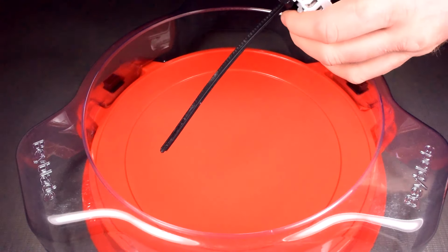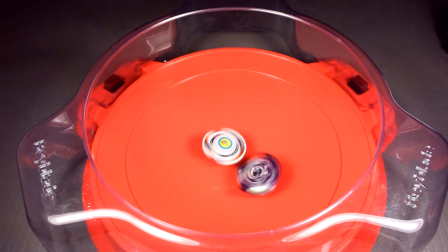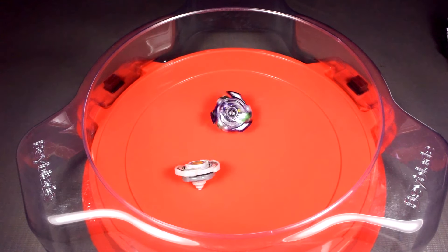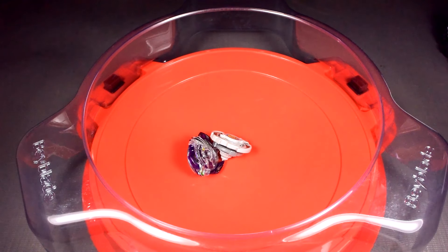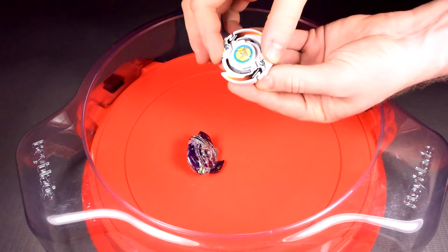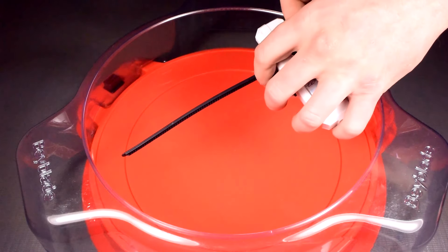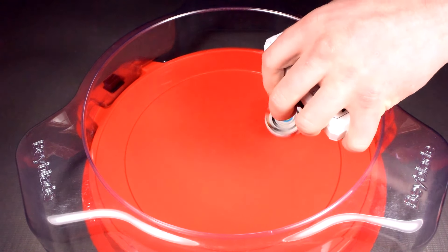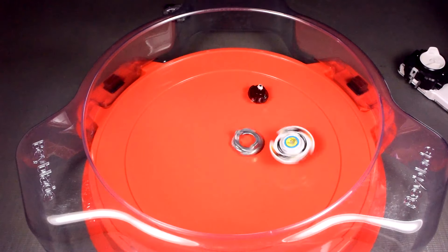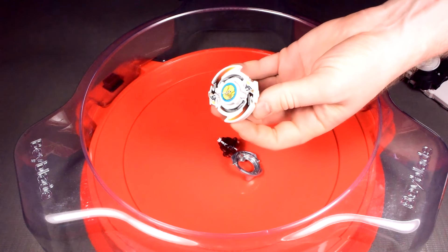Now we're on to the balance combo. Drigger going first — three, two, one. Nice try though, Drigger took that win with a spin finish. One click on Drigger and two clicks on the balance combo. Round two, Drigger going first, three, two, one — one click on Drigger, probably from the weight disc.